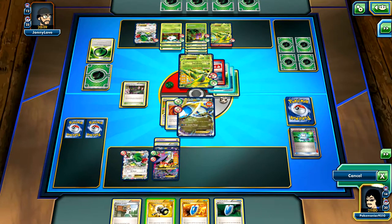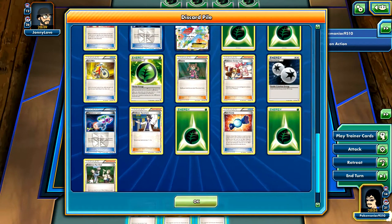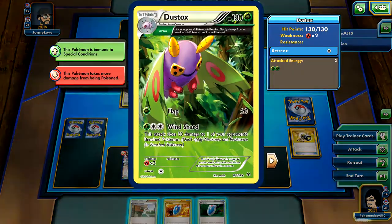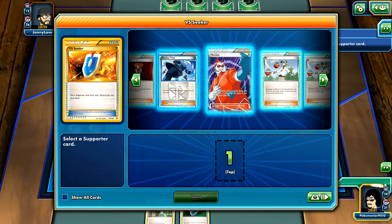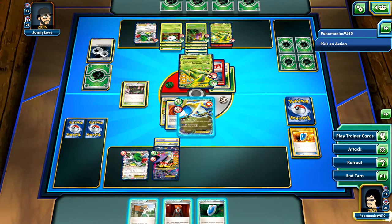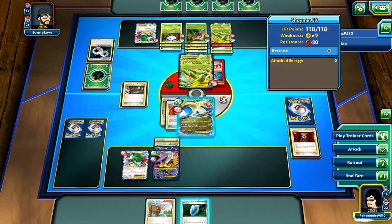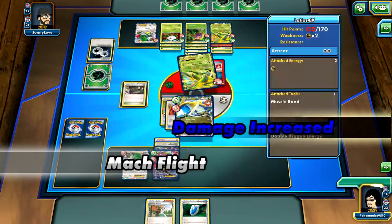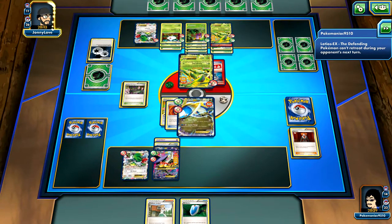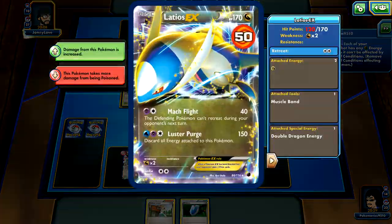I'm going to Enhanced Hammer this DCE. I think he actually has like two in here - he has two, so he probably has two left if he plays four. I'm going to VS Seeker for Lysandre. I'm going to Lysandre up this Rizzian, because if I Lysandre the Joltik he could attach DCE and Sky Return. I'm going to hit this one for Mach Flight so that he cannot retreat. He must have a Switch or Escape Rope - that puts me in a really good position to win because then I can just Luster Purge.